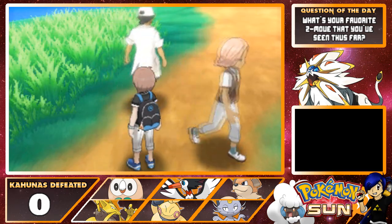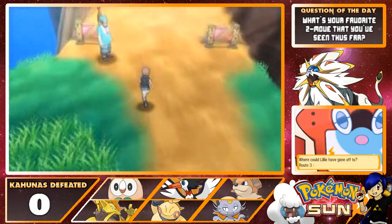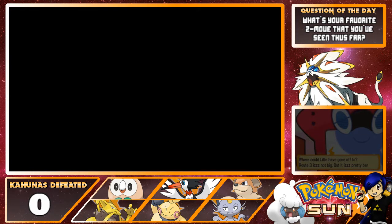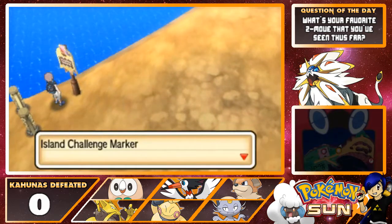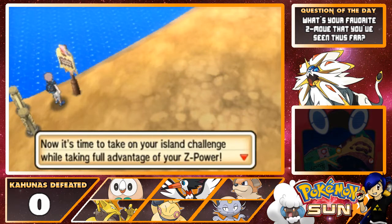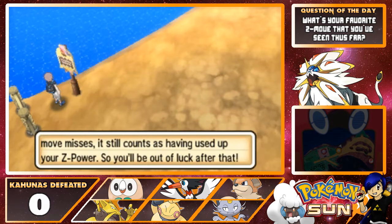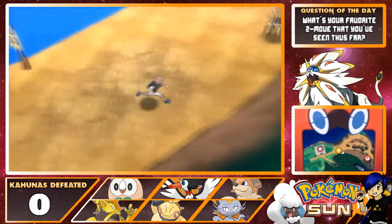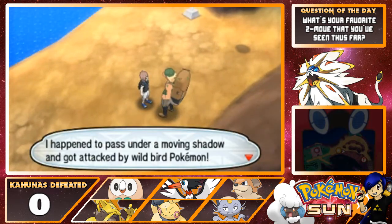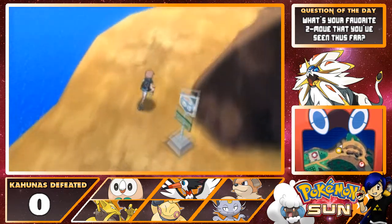Thanks, cousin. Let's go find her! Still on Route 3 — Island Challenge Marker. Congratulations on clearing the Trial at Verdant Cavern. Now it's time to take your Island Challenge while taking full advantage of your Z-Power. But remember, if you try using Z-Power and your move misses, it still counts as having used up your Z-Power. All right, that's something to keep in mind — still an accuracy check for some of these moves. We gotta watch out for shadows.